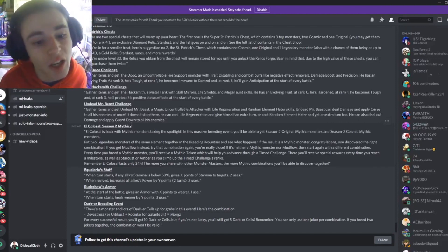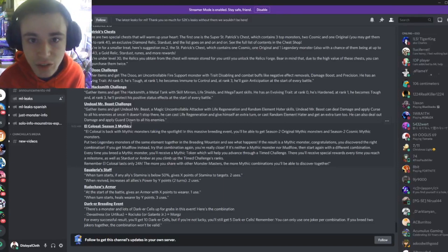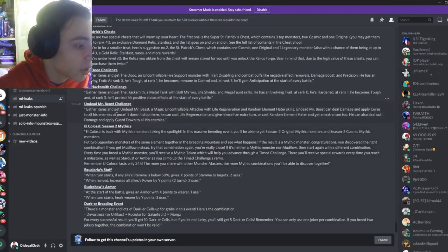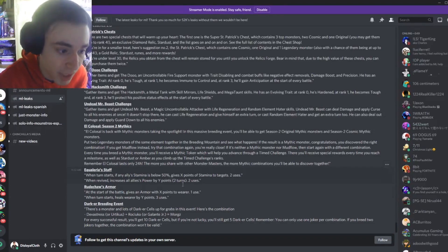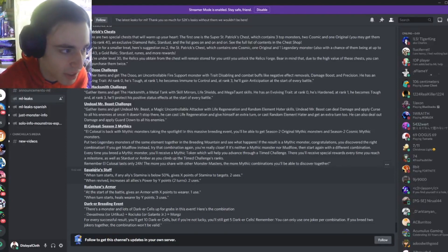Then we have the El Colossal Season 2 mythics, so you'll be able to make every single Season 2 mythic from the original era and from the cosmic era, so definitely try to do this to get as many Season 2 mythics as you can. Then we also have El Qualaria's Staff down here: when turn starts, if any ally's stamina is below 50, it gives X points of stamina to the target — 2 uses — and when revived, increases all allies' power by Y points. That looks like a good combo with the essence that revives.